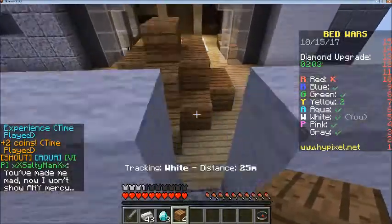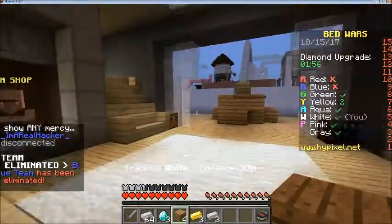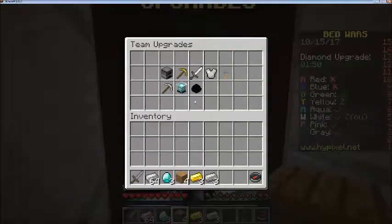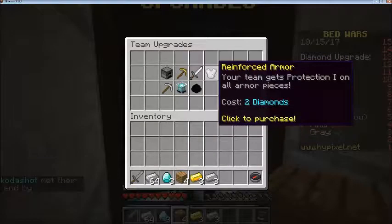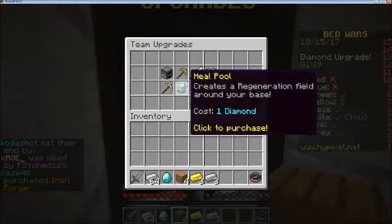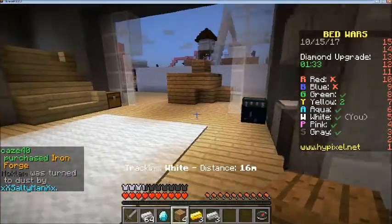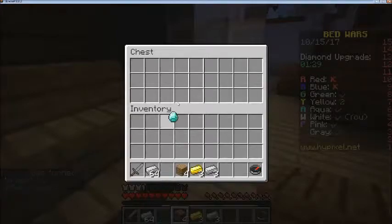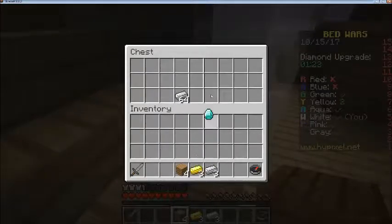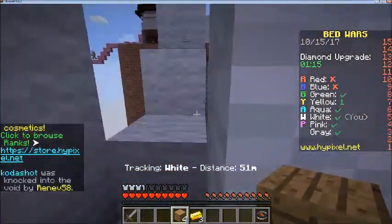Oh, that was close. Let's see if he put anything in this chest. For team upgrades, we want iron forge — iron forge will probably take 4 diamonds. Let's put that in there, and might as well also put in that stuff because we can save it for an iron golem.